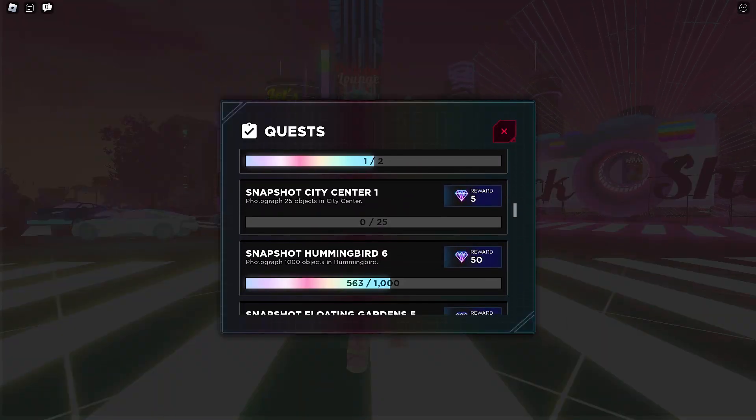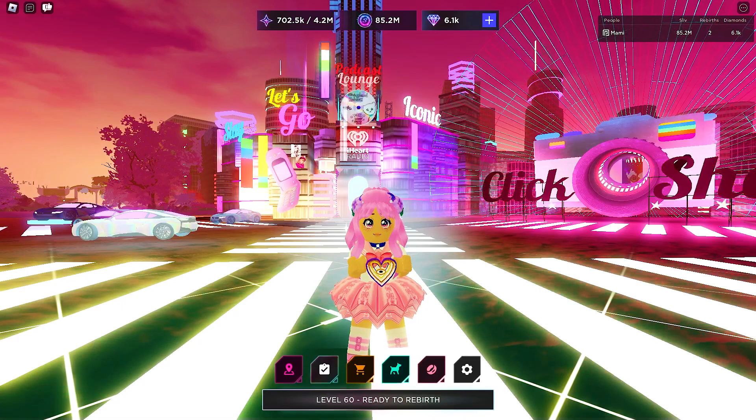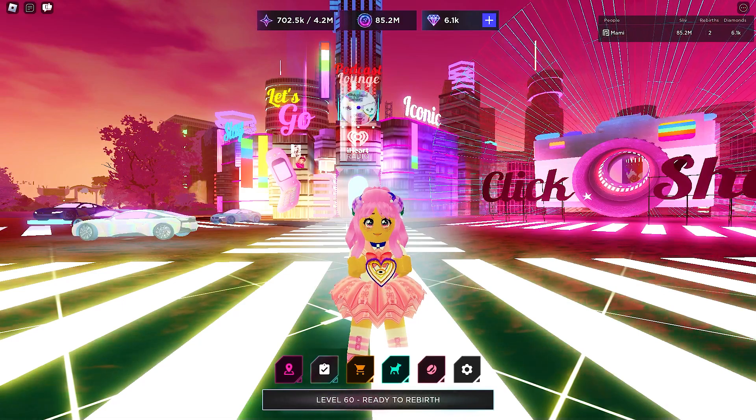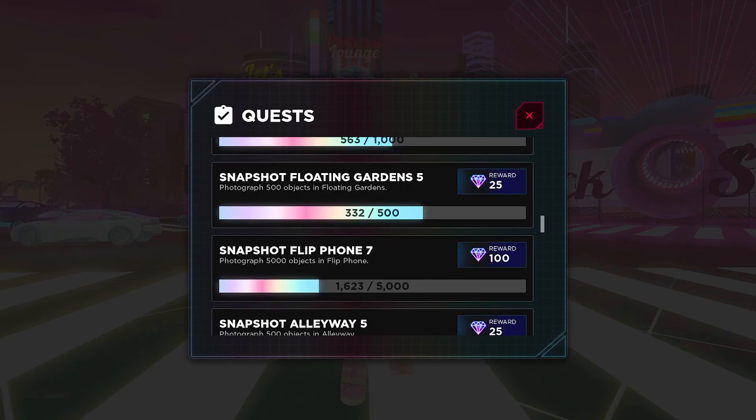These are the quests where we can earn the diamonds to get the free UGC. There are several options to choose from, so it is really up to you and where you are at in the game. For example, if you are still at the floating garden, you can complete its specific quest which is to photograph 500 objects in the floating gardens to get 25 diamonds. Or better, look for quests that will reward you 50 or more diamonds immediately to get the free UGC much faster.